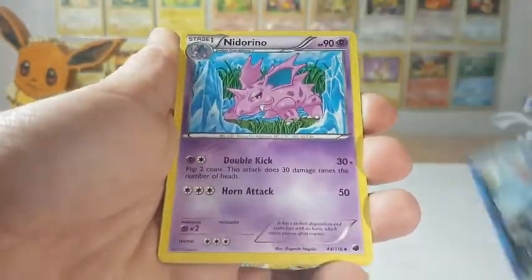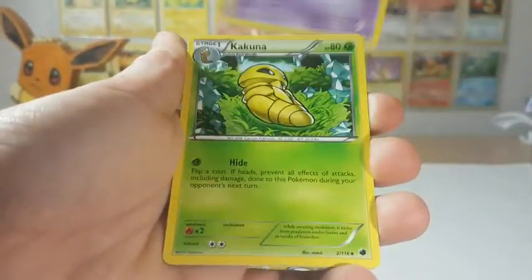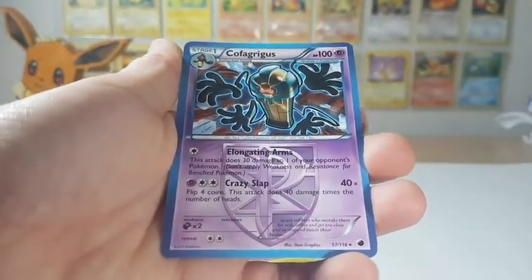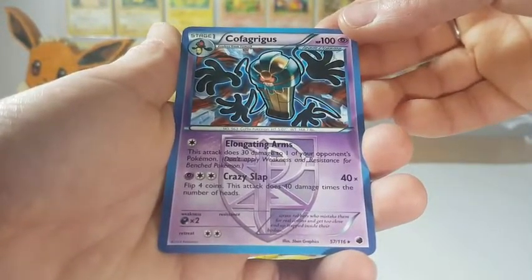Bisharp, a Nidorino, Kakuna. Mankey is the reverse, and the rare is — oh, I always hate how to pronounce this name — Cofagrigus. Whatever. It's a big coffin thing that looks weird.